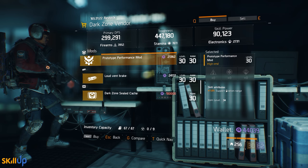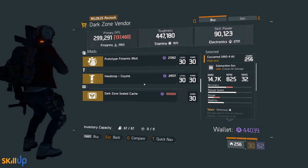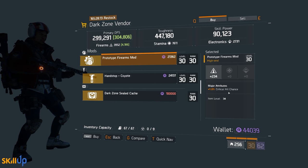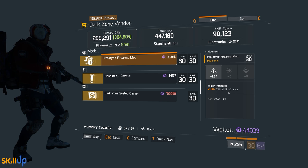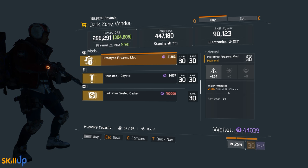At the East 34th Street DZ checkpoint there's a Firearms mod rolled at 234 out of 267 — on the low side. It's rolled 1% critical hit chance, which has no roll range for that particular stat. This is one of the best mods from a DPS perspective in patch 1.6 if you're going full glass cannon and don't want to stack health — crit chance is really the only option to maximize your damage in your mod slots.